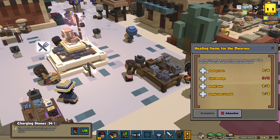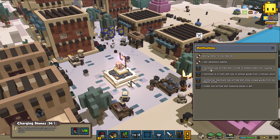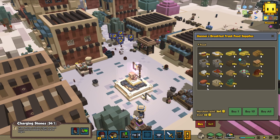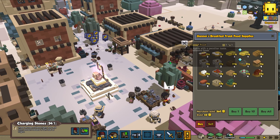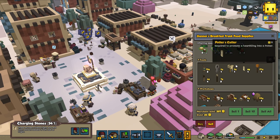As for healing items, it looks like we've got the tonics now, so now we just need a bandage. Let's have a look at that. First I want to see the merchant — oh, there's some good food here. Maybe we can buy some veggie rolls — let's buy two of those. I can only afford one.